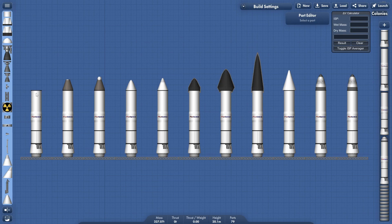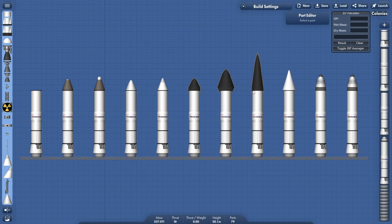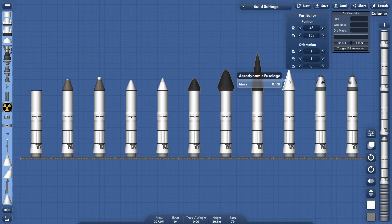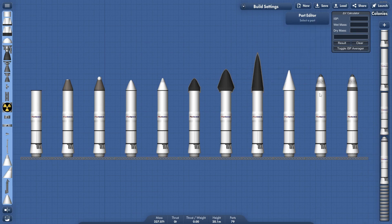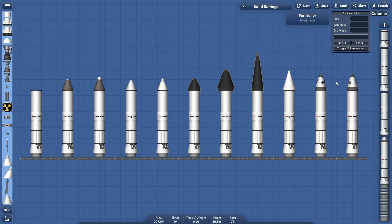Starting here from the left, we have no cone, the capsule, the capsule with the parachute on it, the old 1.3 or 1.4 style cone, the new 1.5 style cone, a couple variants of the bearings, a cone made out of aerodynamic fuselage apparently, and also the booster cone with just the aerodynamic cone that it has at the top.